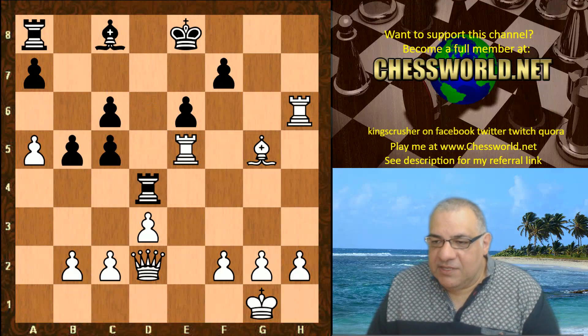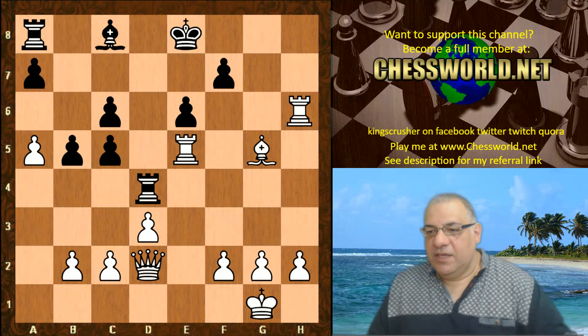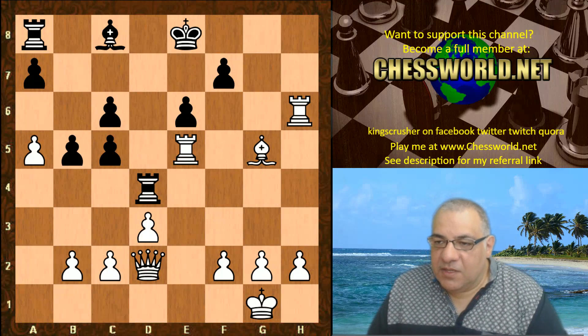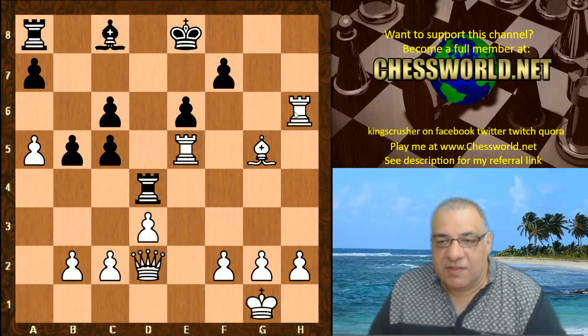So an absolutely devastating game — this is one of the most devastating in this match against Stockfish 7, one of the fastest victories in this virtual tournament. A very dangerous rook lift early on with Ra4 as part of this opening, and then the other rook lift to e4 was impressive. It was just indefensible for black's kingside.